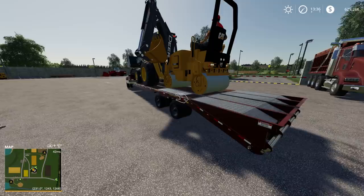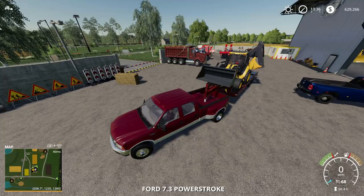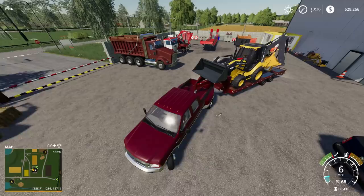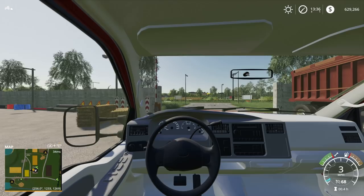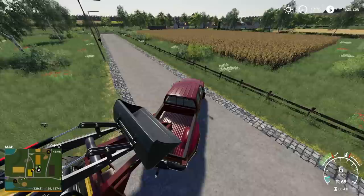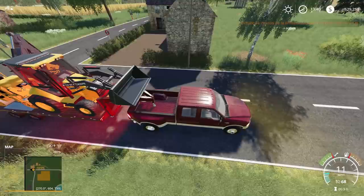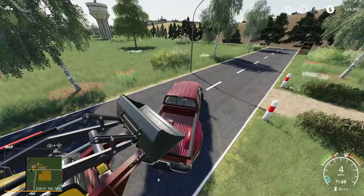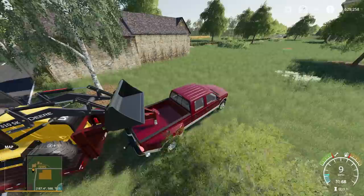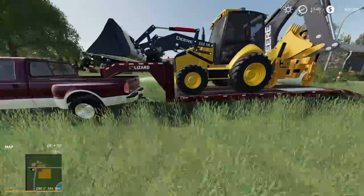Ideally this isn't how you really want to haul anything, but we're just going down the road so I think it'll work. Let's go ahead and head down to the house. We just got to take our time - hopefully we won't have any trouble. All right, so we are here. We should be able to park our trucks behind here. We'll just try not to make too big of a mess in the yard. Let's go ahead and look at what we've got to do.